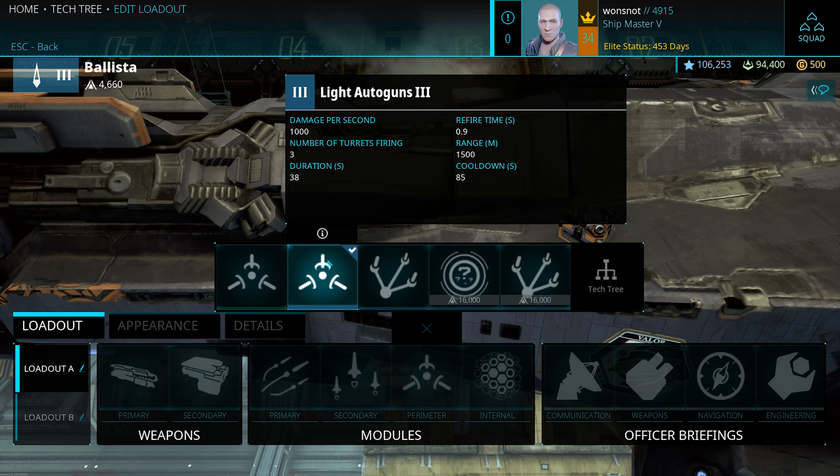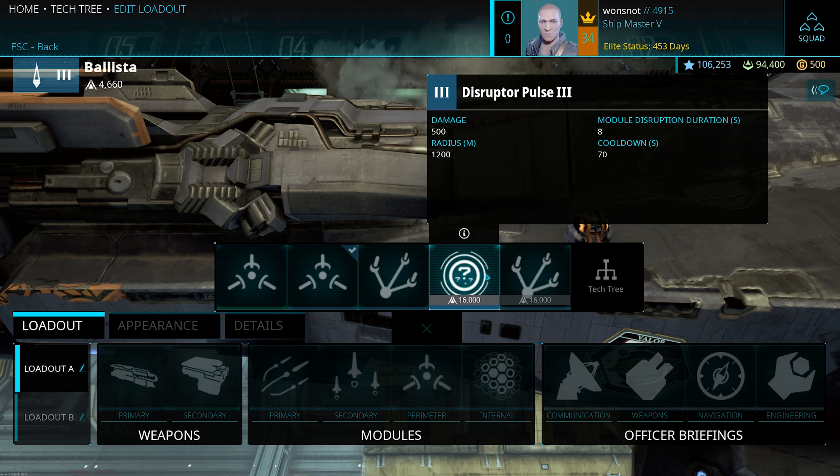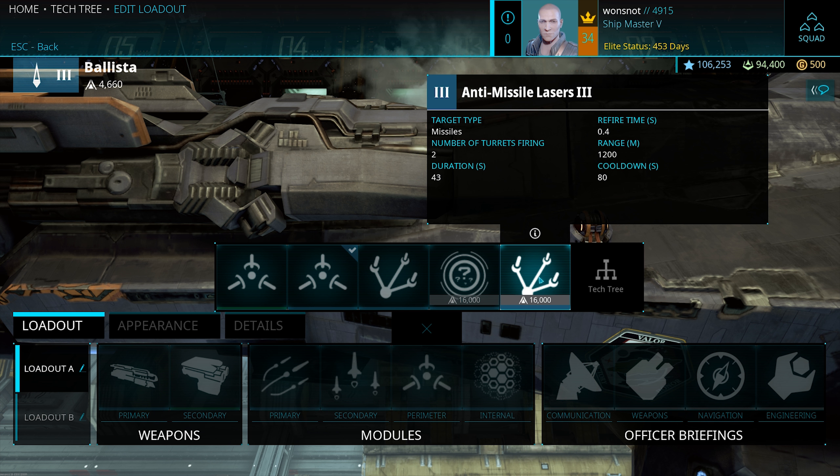Moving on to Perimeter Modules: still running the Light Auto Guns. They're not great, but they at least supplement your firepower when something's in your face. Anti-Nuke Lasers could come in handy at higher tiers, but I don't get a whole bunch of nukes thrown my direction. Disruptor Pulse is good for getting things out of your face in a more passive way — does a little damage and disorients folks — but you really have to have something to follow that up with; you can't just pop it and say you're good. Anti-Missile Lasers: if you're doing your job right, you're out of range for missiles.